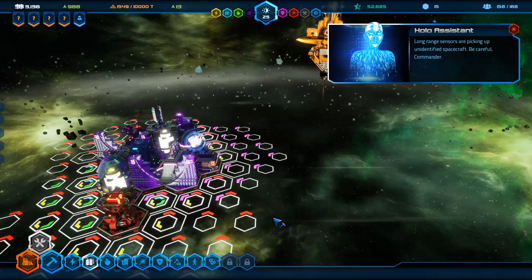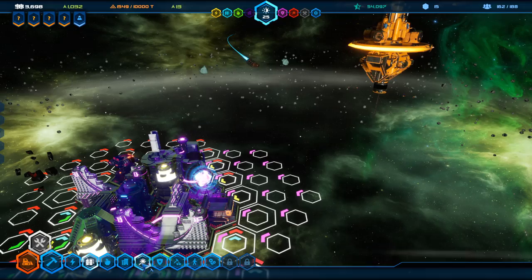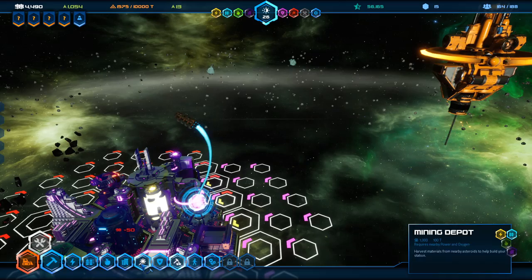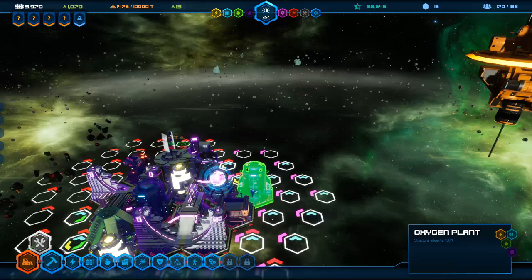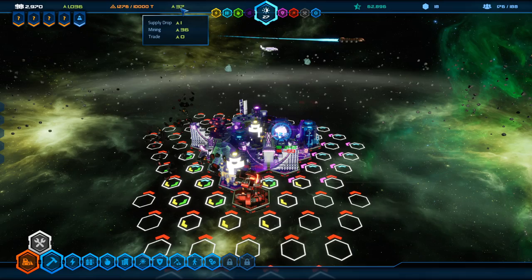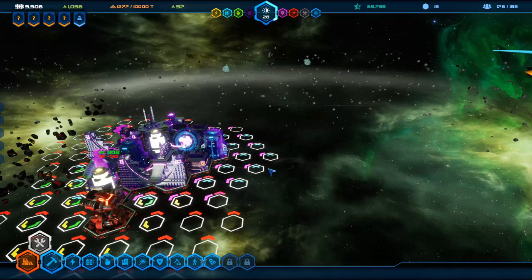We've got unidentified spacecraft again. We're about to be attacked — I'm going to let my money tick up for just a second. We appear to be okay. Let's go back and grab some oxygen over here. We'll set up another grid for mining — we've got plus 37 metal now, which is a very good thing. You can either sell the metal by setting up trade contracts, or use it just for building buildings. I haven't gotten too much further into the game so I couldn't honestly tell you where else it goes from there.